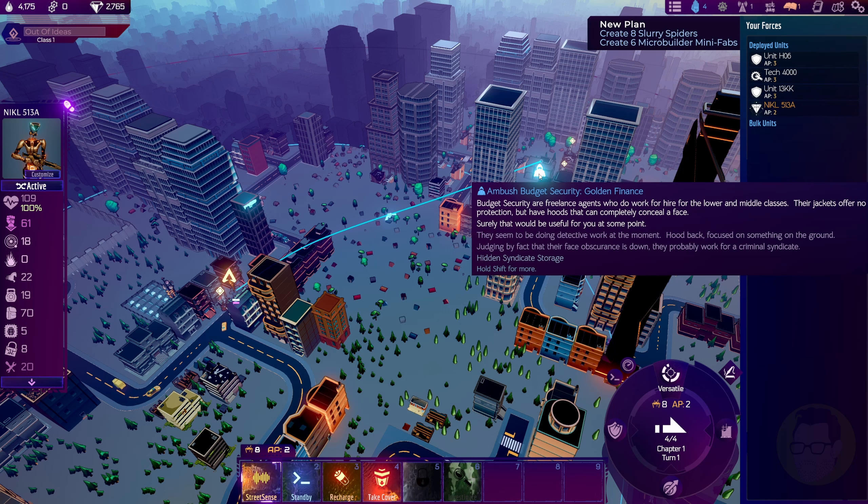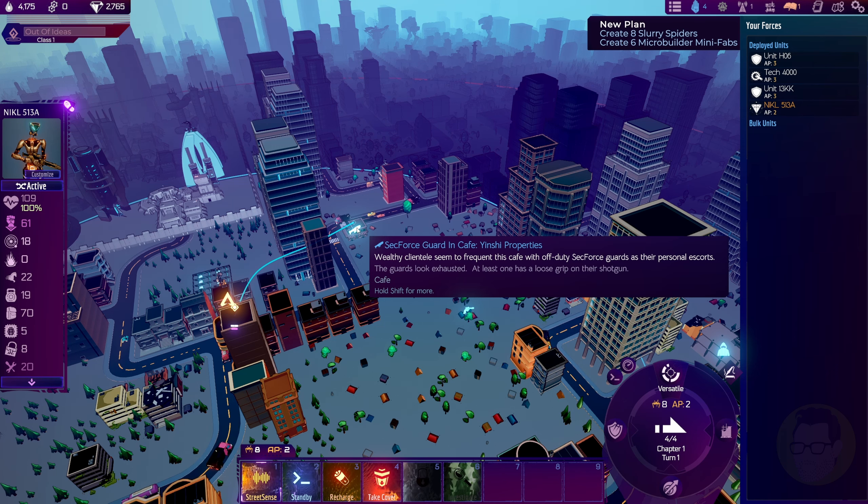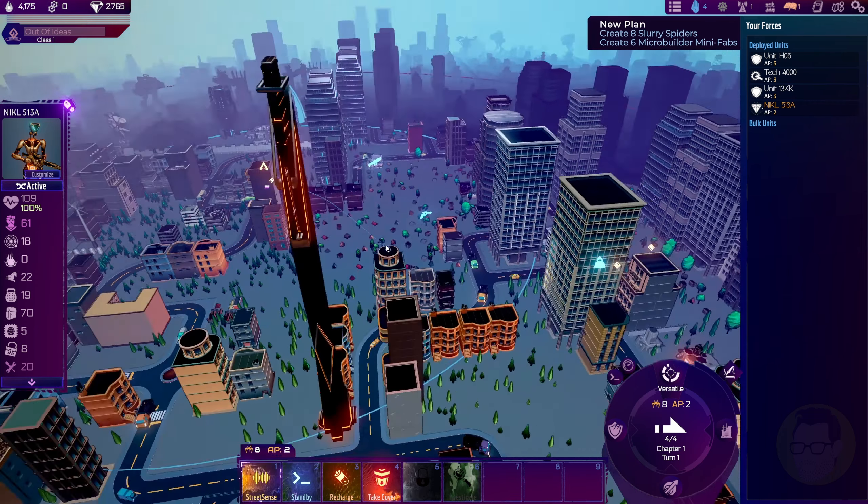Down here we've got an ambush - budget security. Their jackets offer no protection but have hoods that completely conceal their face, which could be useful for us at some point in the game. Remembering that we need to try and avoid drawing attention to ourselves. Down here we've got a gang member - just sitting around watching - and we could use his weapon. We could go down there and take it to possibly create our own weapons. Over here we've got a security force guard in a cafe with a shotgun held very loosely.